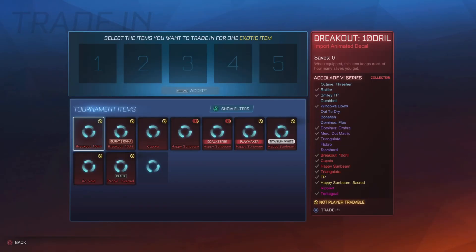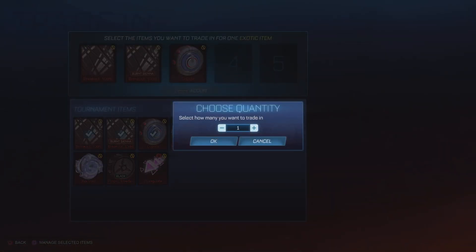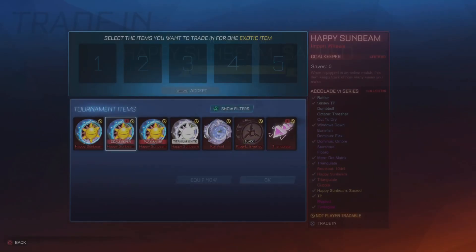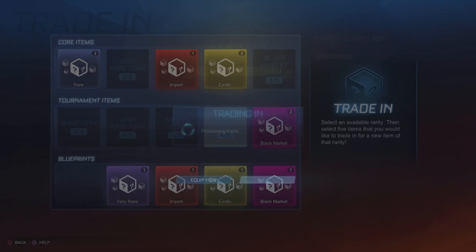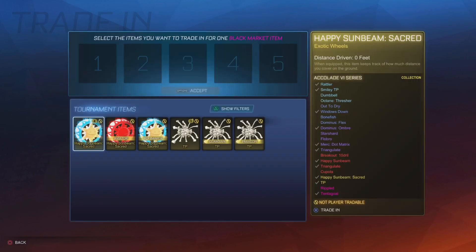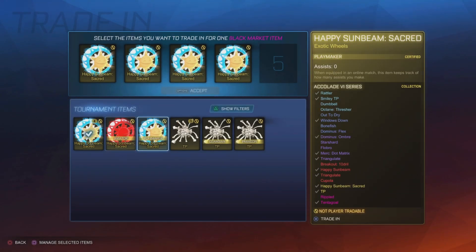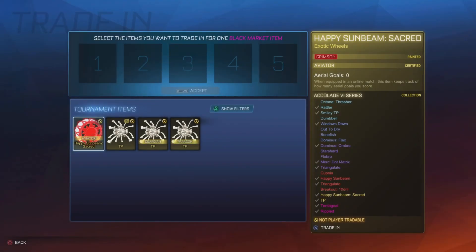Onto the exotics. I won't use that. Two of those. There we go. TP — oh, that's all of them there. Black Market go explosion. I'm not gonna use these wheels, we'll go ahead and throw that in. Rippled! We got both the Black Markets. That's sick.